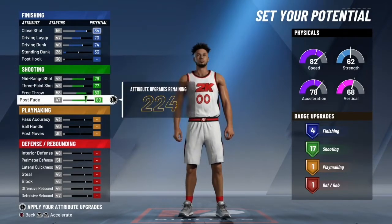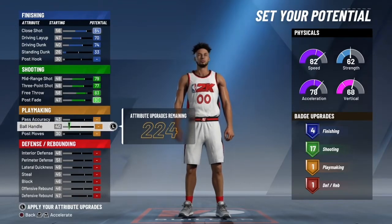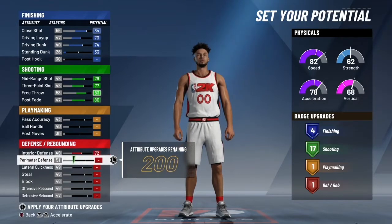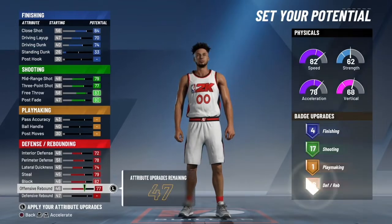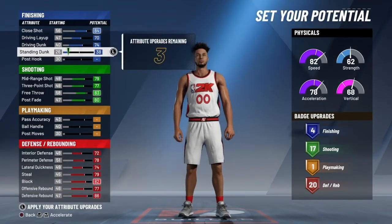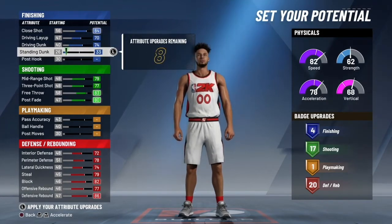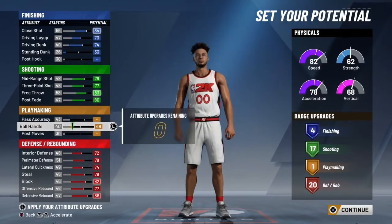Mid-range and three-point, we're gonna need that. Now we move on to playmaking — hold on to that, we'll do that later. Max out interior defense, perimeter, lateral, steals, blocks, everything basically. You'll have eight attribute upgrades left and 20 defensive badges — this is really good. Some people max out finishing but you don't get another badge for it, so there's no point. Go back down to eight and put it on ball control, just to have a little bit.